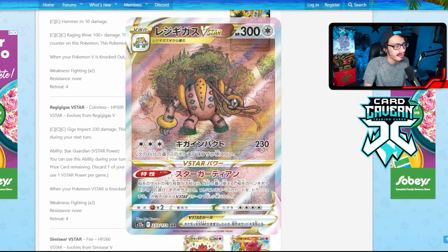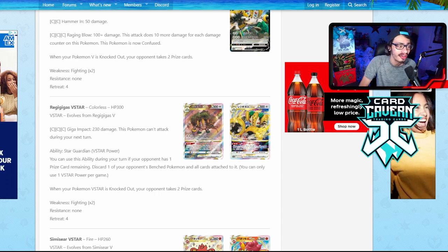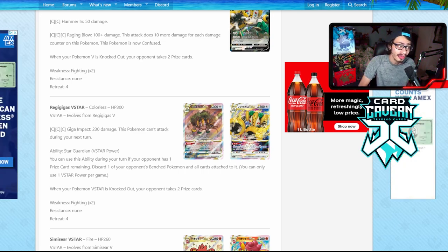Regigigas V-Star is actually the biggest V-Star card we have ever seen — 300 HP, which no V-Star has had before. They've had 280 HP, but none had 300, and that immediately makes Gigas powerful. Having 300 HP by default is really good; there are going to be decks that struggle to reach those numbers. Regigigas also has the attack Giga Impact doing 230 damage, though this Pokémon can't attack during your next turn. Since Gigas is a colorless Pokémon, you can pair it with V-Guard Energy and Powerful Energy to do even more damage.